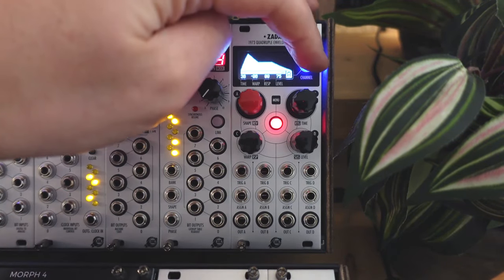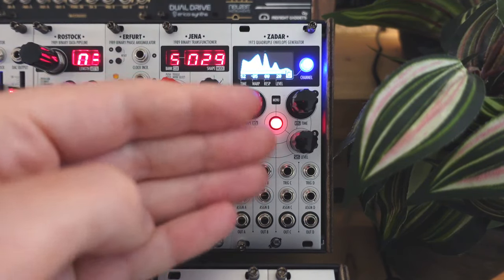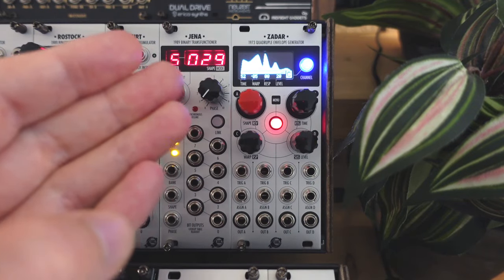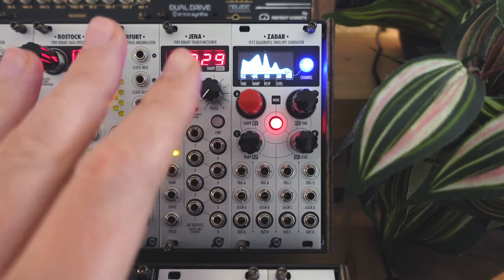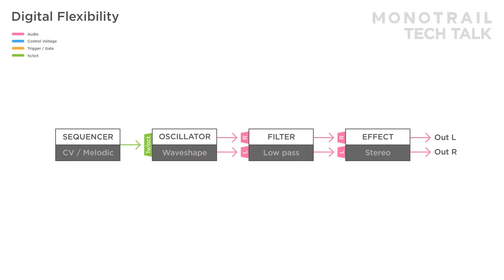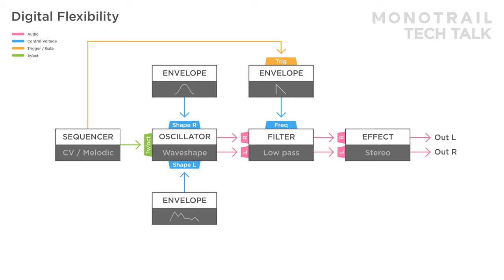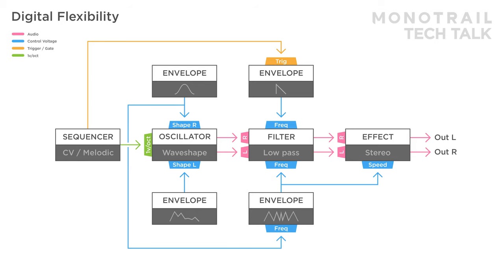If I need a simple envelope, it can do it. If I need unique complex shapes, it can do it. If I want a very slow organic flowing modulator, it's right there. One of the biggest strengths of this type is the amount of fun it is to explore the options and have those options inspire your patches. This can also be a great choice as a first modulator. Here's an example with a sequenced stereo oscillator through a stereo filter and effect. One envelope is used as a simple looping sine LFO modulating the shape of one side of the oscillator. A more complex semi-random voltage is used to modulate the shape of the other side. A plucky envelope is triggered by the sequencer and modulating the filter. Another slow waving shape is modulating the filter as well, and the clock speed of the reverb effect. A copy of the simple LFO shape is used to modulate the frequency of one envelope and the shape of another. So, to be clear, all modulation in this patch is done by Zadar.